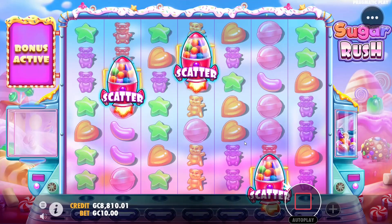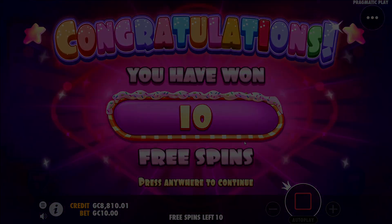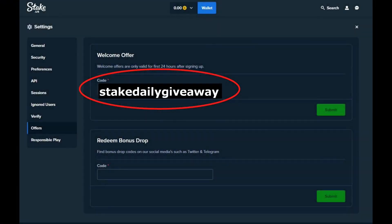Number one of nine, here we go. If you are interested in your own completely free gambling experience, check out the link below or use code Stake daily giveaway when signing up to earn one dollar a day for the rest of your life as well as 10,000 gold coins.